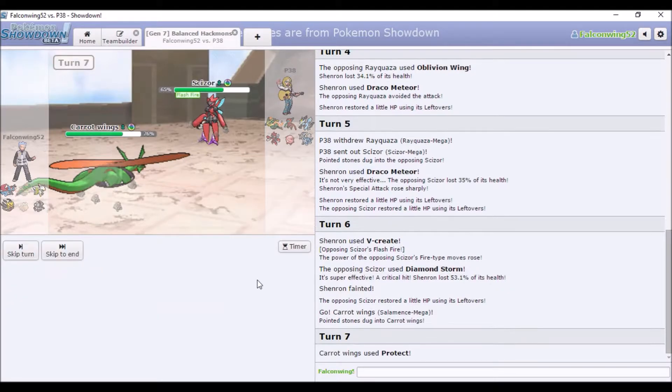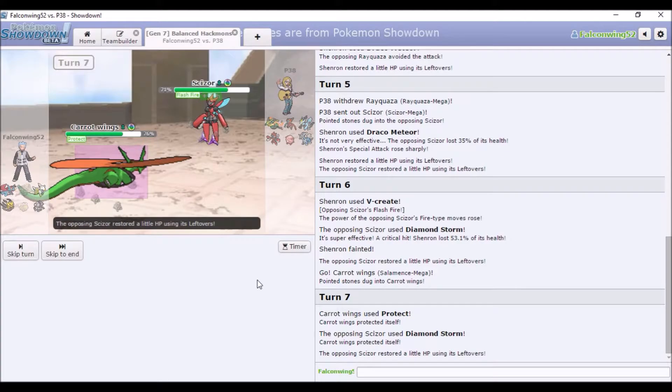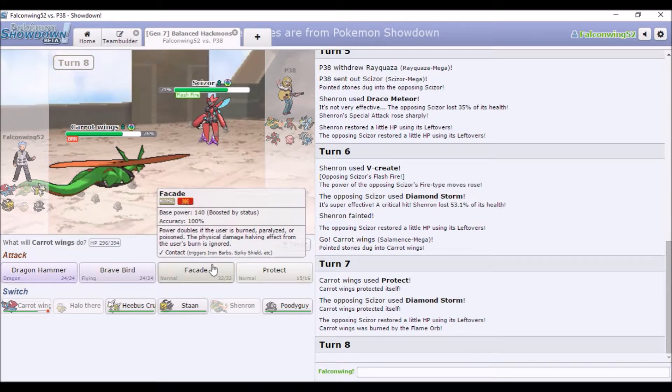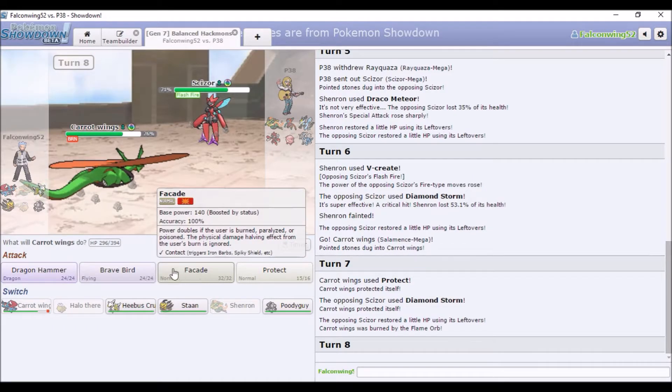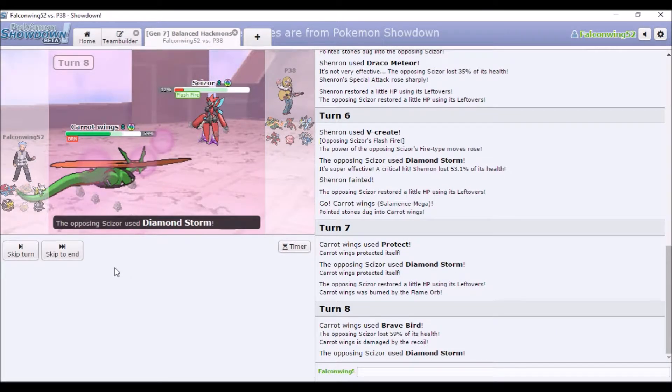I'm gonna miss the Draco Meteor. From memory it has Giga Drain, Moonlight, and Harvest — so if you're interested in that let me know in the comments. I was talking about how Flash Fire is a generic thing for Scizor and then I just opened with V-Create — great logic on my part. So I'm gonna go into Mega Salamence and Protect to get the Flame Orb burn off.